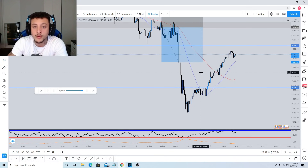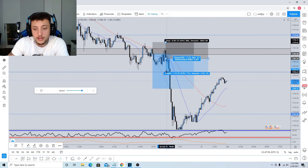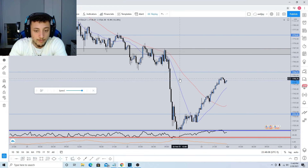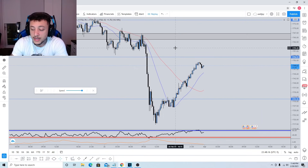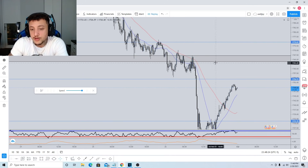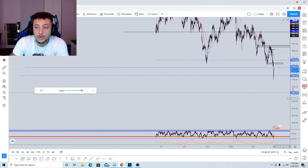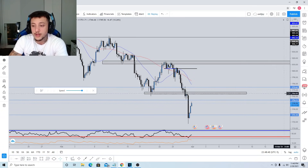I also entered a second position off the second rejection of resistance with the same stop loss, targeting a one-to-one initially. I closed both positions at the same area. Looking back at my journal, the risk-reward wasn't the greatest on the second position and I shouldn't have taken it — that was a mistake. I need to stick to a minimum 1:2 risk-reward ratio. I was also betting that price would test the 1731 level because there was relatively clean traffic down to that area.